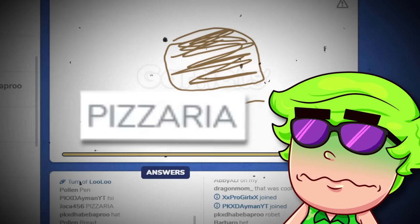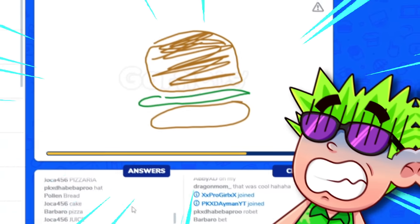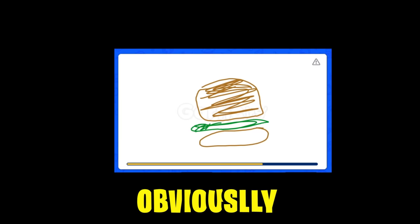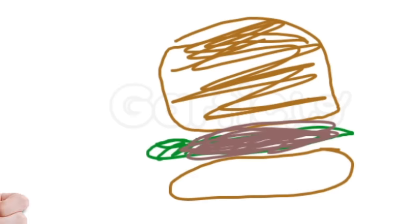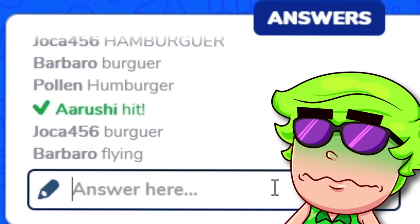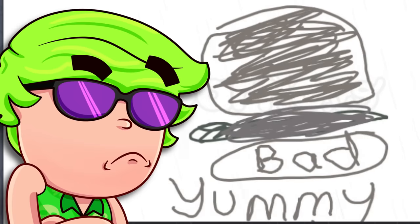I don't think that's the pizzeria - it's obviously a slice of pizza. Are you crazy, Barbaro? That's obviously not pizza. She put some lettuce inside it. Now everyone knows what it is - it's a hamburger! But they aren't writing the correct name. Is that the correct name? Yummy? No, Barbaro, that's a burger. Well, not exactly, but that's the word.